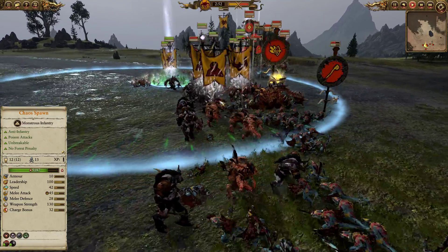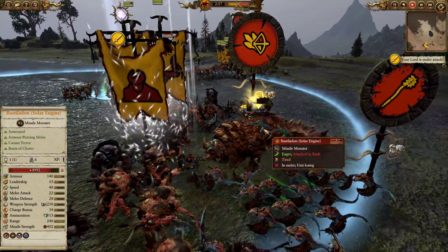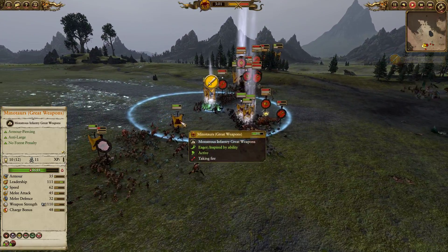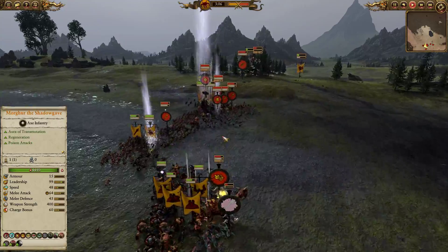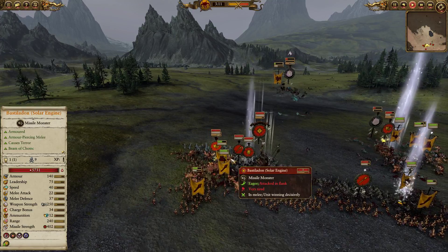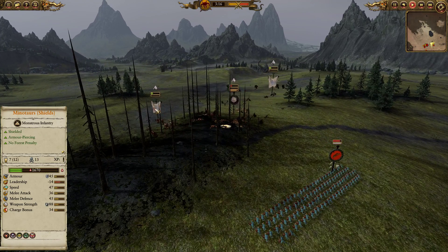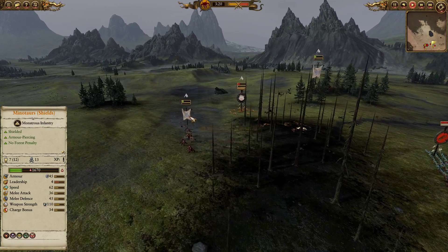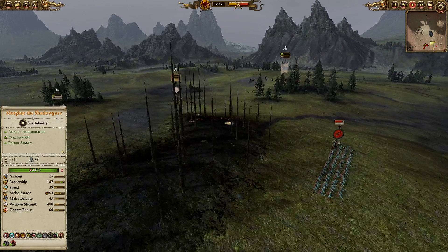Those Bastiladons are trying to block our path, which is going to be rather problematic for our Chaos Spawn and Minotaurs, so in comes the Gore Ball with some lovely spitting attacks, hacking apart this Bastiladon as quickly as possible. It looks like the Minotaurs have managed to crunch down those Skink Cohorts and are driving forward. The Saurus are absolutely hammered but on the left-hand side our cheap Ungor Spearherds with some Chaos Spawn — of course unbreakable — are holding a ton of the enemy damage dealers.